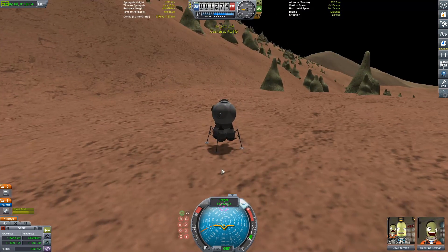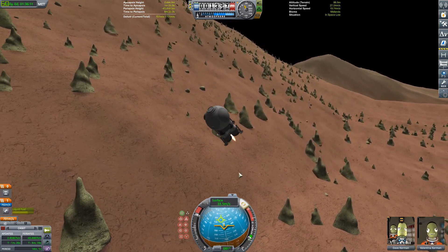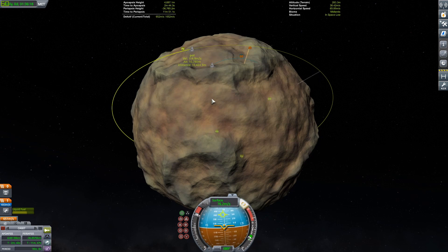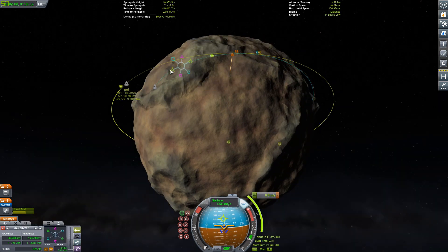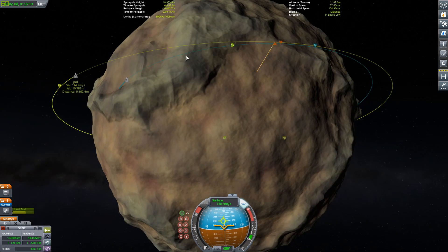Now we can get ready to do our departure. Just gonna be throttling up that spark engine on the bottom, retracting the landing legs, and heading back up into orbit to rendezvous with the ship. Because the gravity is so small, we can just kind of do a direct rendezvous — it's a lot easier to judge when everything is moving at like 2 meters a second relative to each other. I did a little maneuver node but ended up just eyeballing it — pointing retrograde when I got close to the target, and it worked out.